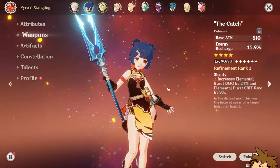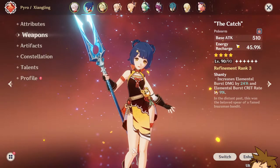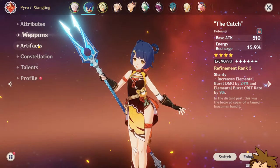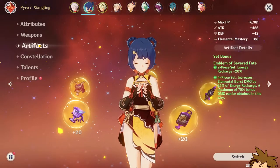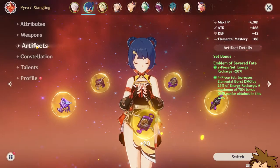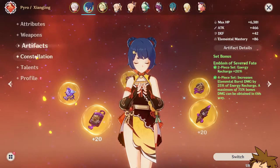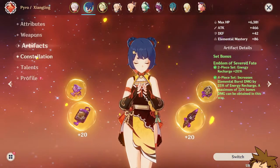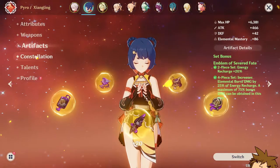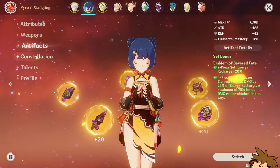Currently I have The Catch polearm, which is the absolute best weapon for Xiangling at the current moment. Especially if you are running the four-piece Emblem of Severed Fate set — the set is incredible. I highly suggest you guys try this set out if you have Xiangling. There is also the melt and vaporize option with the Crimson Witch of Flames set, which also gives you a 15% increased pyro damage bonus.